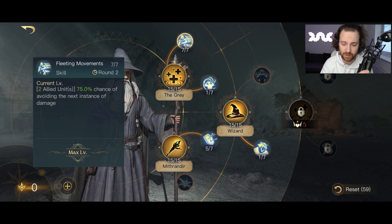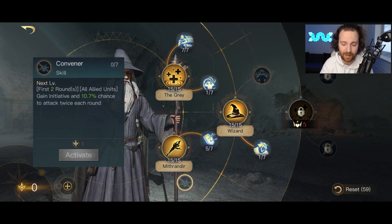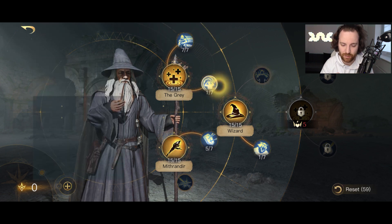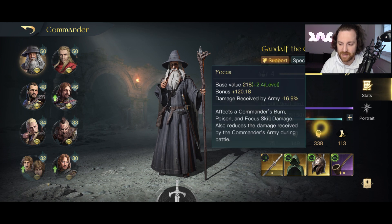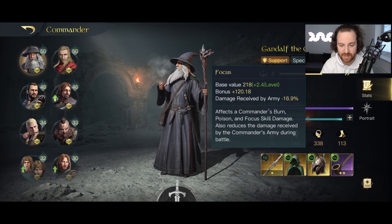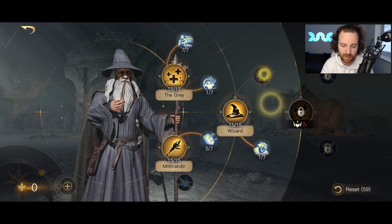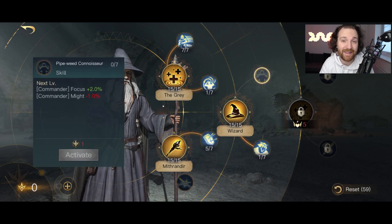I don't really pick up Pipeweed Connoisseur - it gives plus 2% focus, which is nice, but we don't have unlimited respect points and Gandalf has too many good abilities to ignore. One thing to note: if people have high skill point investments, the 2% or 1% bonuses do pay off. At 338 focus, five points giving 10% is nearly 35 extra focus, which translates to about 2% extra reduction on everything. If we had respect level 25 we'd pump it into everything, but we don't, so I don't recommend Pipeweed Connoisseur.